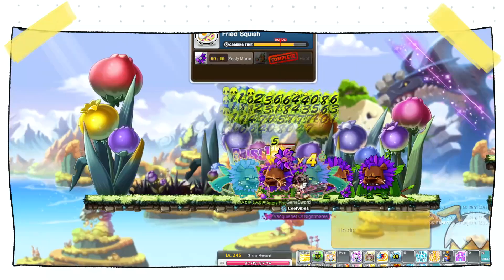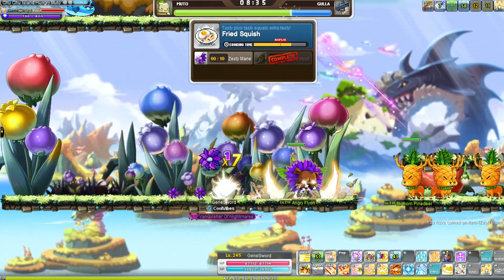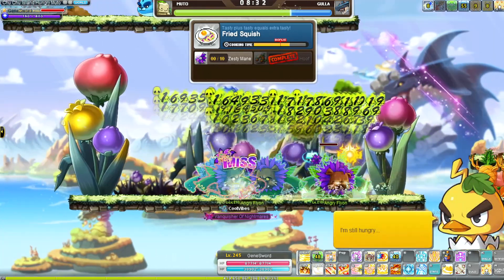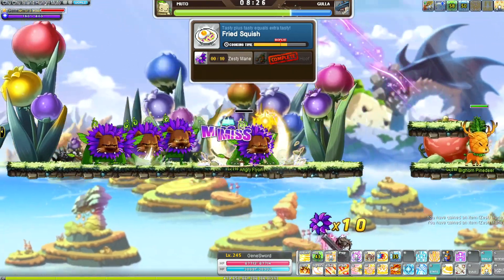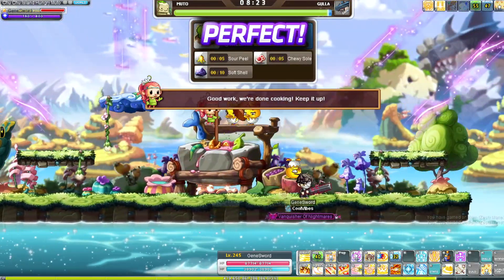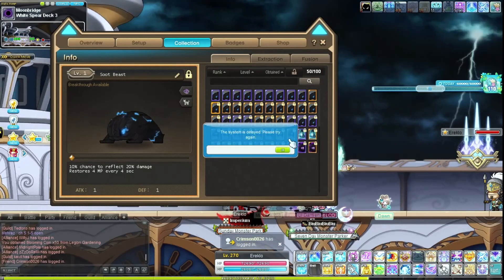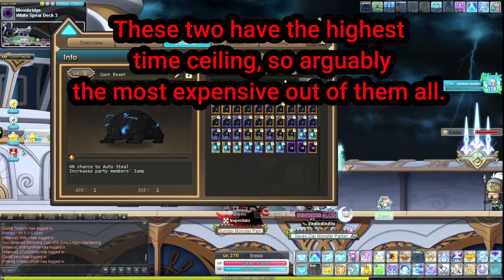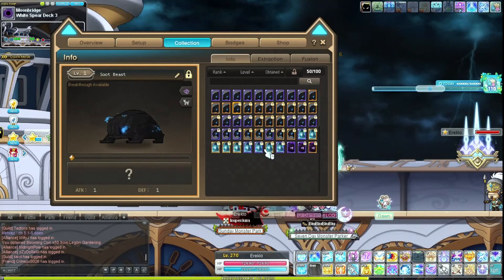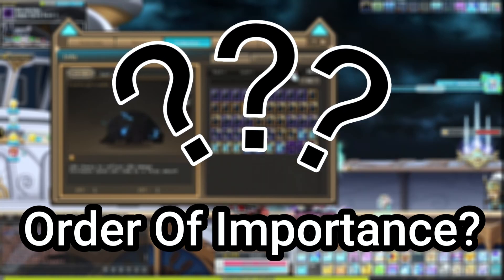After star force comes arcane force and sacred symbol force. It is technically an upgradeable system with a cost, but arcane force is relatively cheap. At higher levels, once your symbols reach level 18 or 19, or your sacred symbols are at level 9 or 10, it gets more expensive only in the last few levels, so you don't have to worry too much about cost. Last and least expensive is leveling and fams — these don't cost mesos at all, though they do cost time.